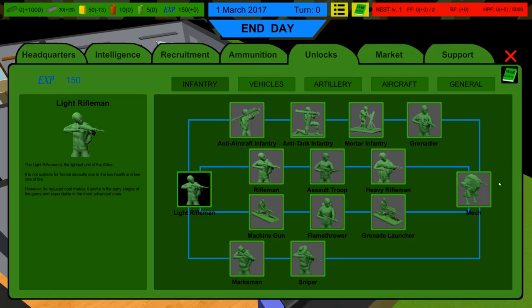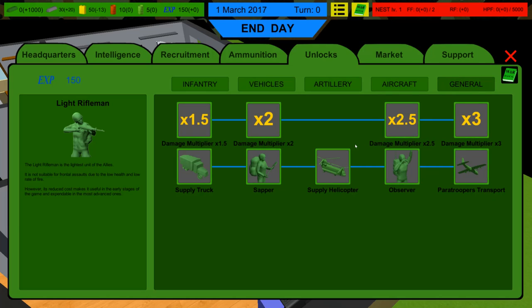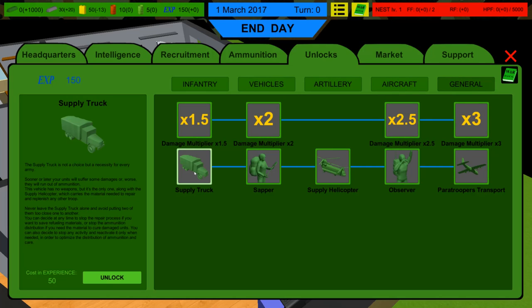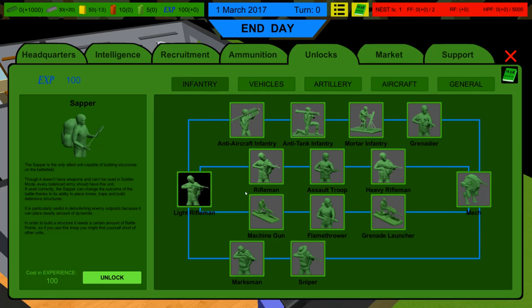If we go into unlocks, you have to go down the trees — there's an infantry tree, vehicle tree, artillery tree, aircraft tree, and general. And look at that — there's a green army men mech! The first thing we are going to want to get is the supply truck, because it heals units around it. It even says 'the supply truck is not a choice, but a necessity for every army.' The sapper is also a really cool unit — it's kind of like the engineer unit of the battlefield and can build things on the battlefield.